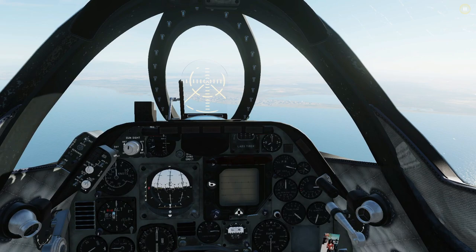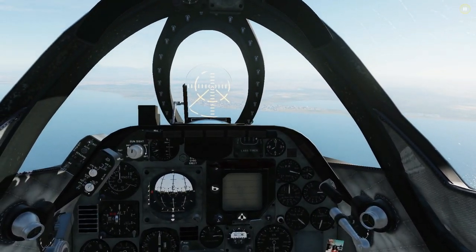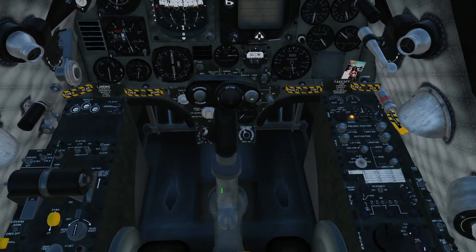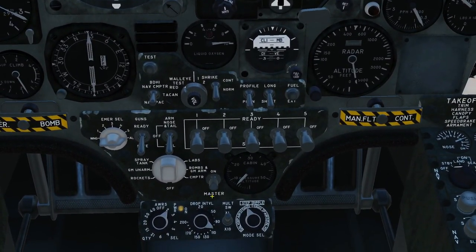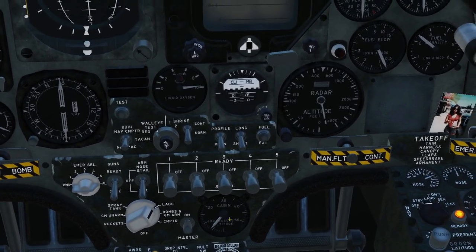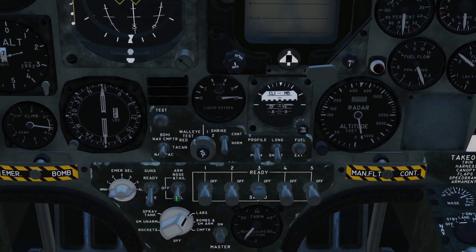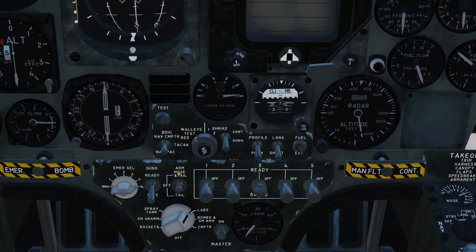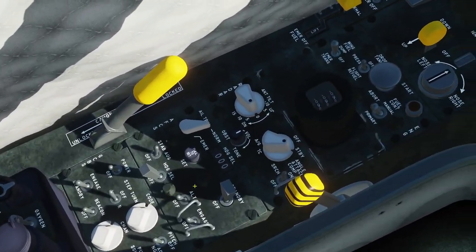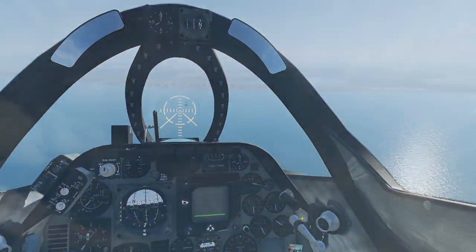Now we unpause and look at the switchology: arm the Mark 84s — stick off and master arm on — function selector to LABS, arm the relevant station, right-click twice to arm nose and tail. Then over to the radar: right-click air-to-ground. That gets us set up.